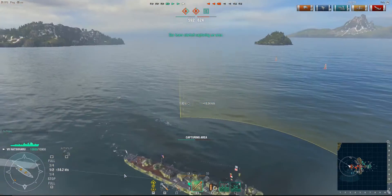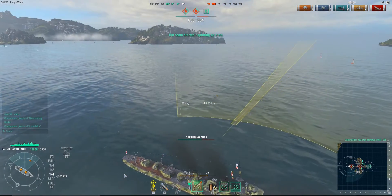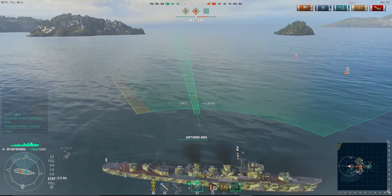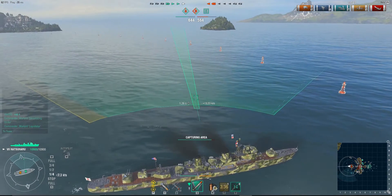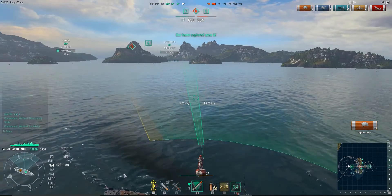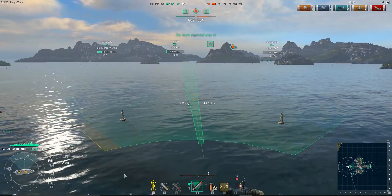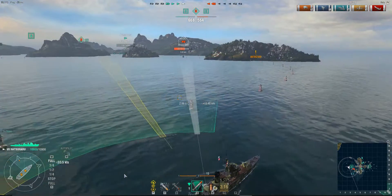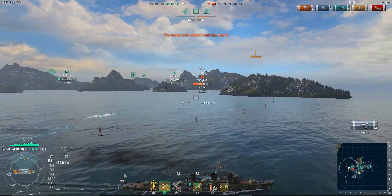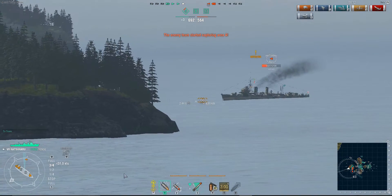He's starting to be detected — taking a look around to see who's detecting him. He pops smoke because he's trying to gain the capture point, since you need the points to win. He stops — kind of a risky stop right there in the smoke. The smoke keeps you from being spotted, but putting torpedoes into smoke is a common tactic. He's got the capture point, time to move out. He's detected; there's the cruiser — torps out, guns out. There's the Hatsuharu — shot out.